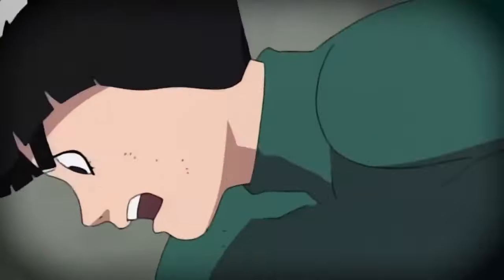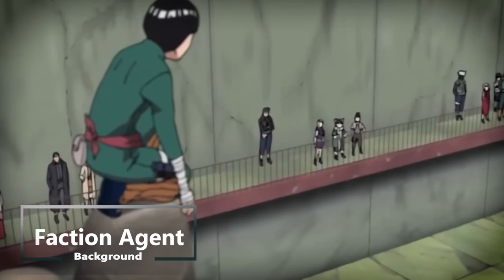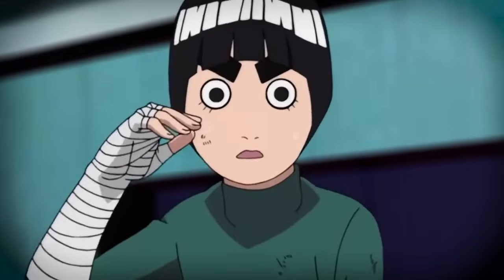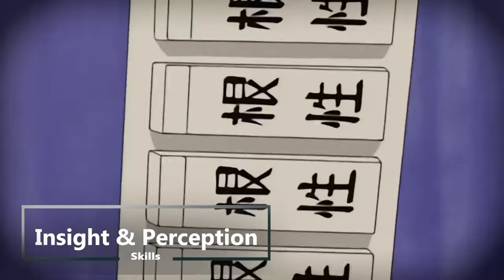When it comes to a background, I want to keep a consistent theme amongst most of my Naruto builds. You're part of the hidden leaf village, so we're gonna choose faction agent — the faction you're part of is the hidden leaf village. This gives us skill proficiency in insight as well as one other skill from a selected list, so we're also gonna grab perception.